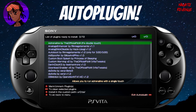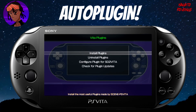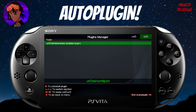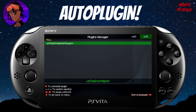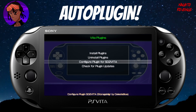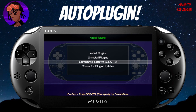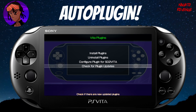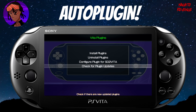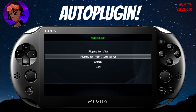I also installed an Adrenaline plugin that lets you run it with a single touch. If you want to uninstall plugins, you can do that via UR0 from the kernel section — just hit X to uninstall. I'm not going to uninstall any of my plugins, but that's how it works. You can also configure plugins for SD2Vita if you use that as secondary or main storage. To update the program itself, just hit X on the update option.